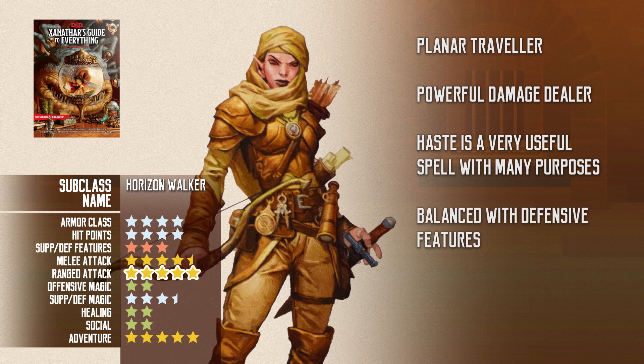Their defensive features allow them to use the Etherealness spell to shift into the Ethereal Plane for a turn. They can use the opportunity to hide, run away, or go through walls. They also get Spectral Defense at higher level, which is like the Rogue's Uncanny Dodge, except that it gives them resistance to the attack instead of straight up halving it. With Uncanny Dodge, you can quarter the damage if you stack it with resistance, so there is a difference there.